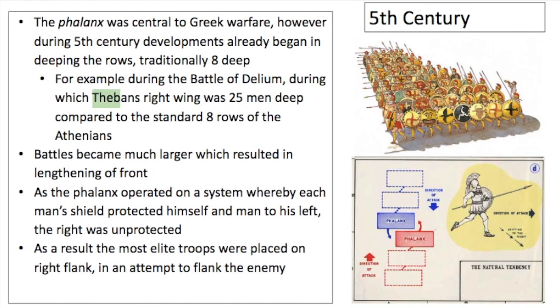Reviewing what happens during the 5th century, we know that the way Greek warfare is fought is using the phalanx system. This consists of traditionally 8 deep rows of men, in which they push against one another, and the lines behind them use their spears to thrust at the enemy. During the 5th century and the Peloponnesian War, we already see some armies beginning to use deeper rows of men. The phalanx system relies on a man's shield at the front protecting both himself and the man to his left, which means the right side is unprotected, and that's where the best troops form.